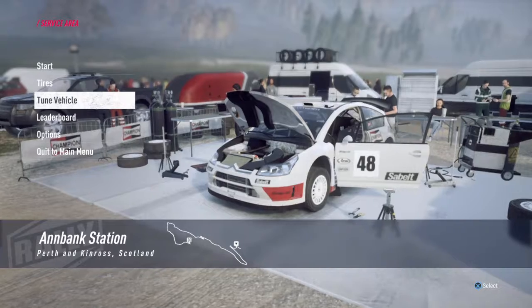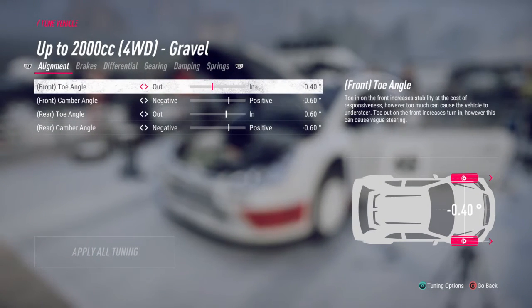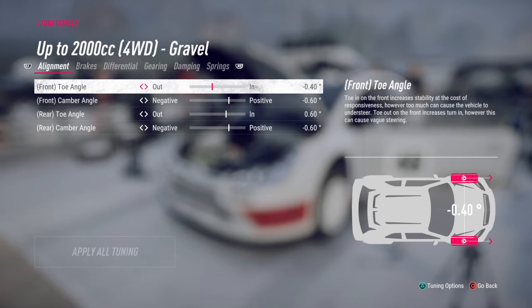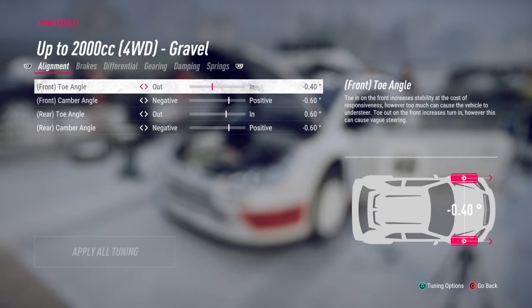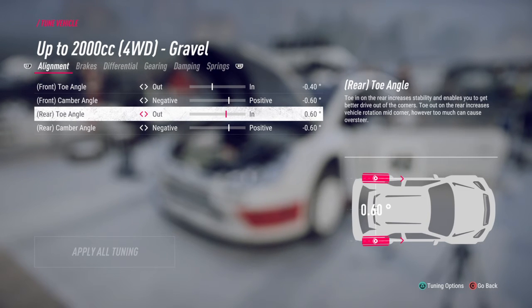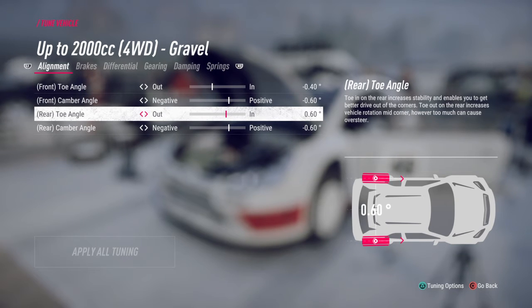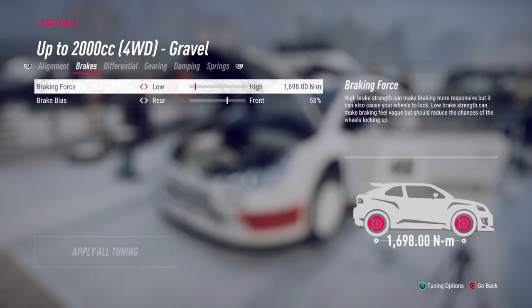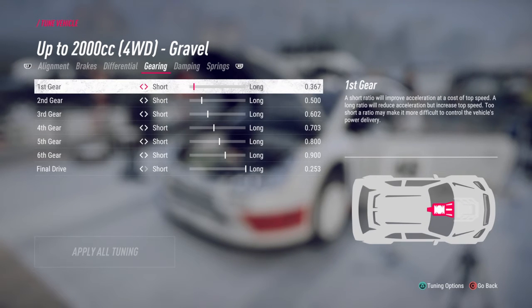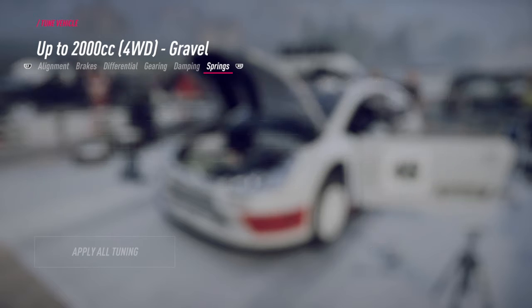Return to service area for the settings. Alignment — I have the toe really toed out for more response on the steering, more turn-in response on initial steering. It actually has different effects. Toe angle in the rear is at .6, which is a lot of toe-in, but it keeps the car from wandering at speed. Brakes, differential, gearing, damping, and springs.